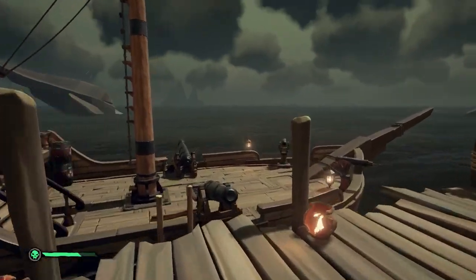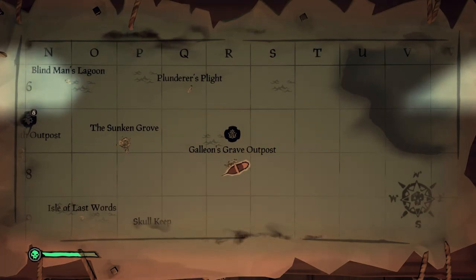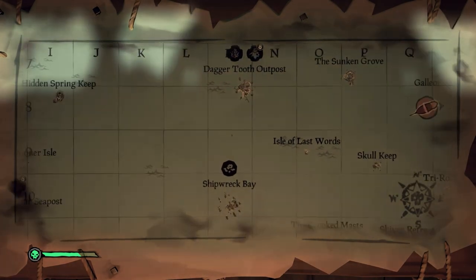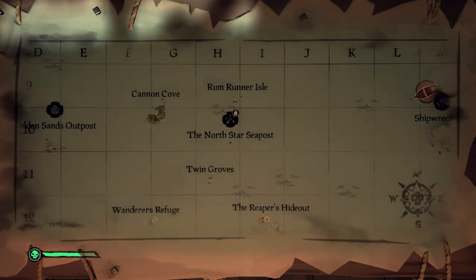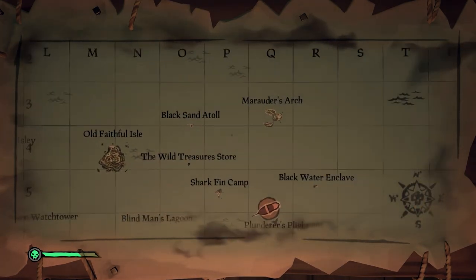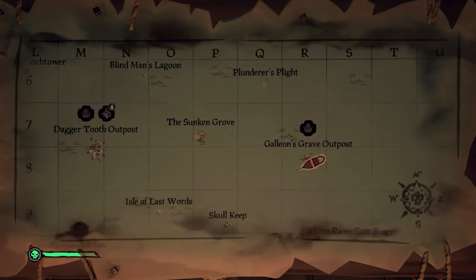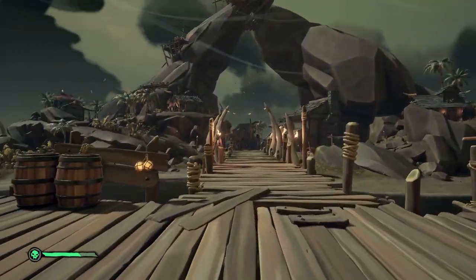So to get pets, first of all you want to come to an outpost. An outpost has this little picture and it says 'outpost.' There are outposts like Galleon's Grave or Dagger's Tooth Outpost, or Sanctuary Outpost — one of those where you spawn in as soon as you start the game. So you want to go to one of those and then come on land.